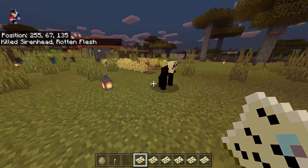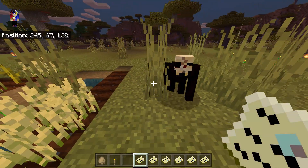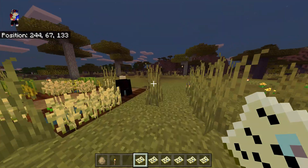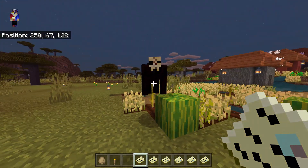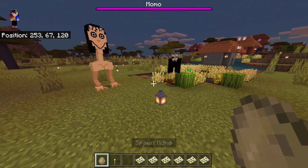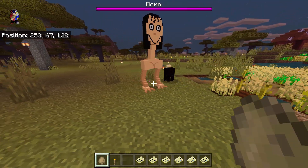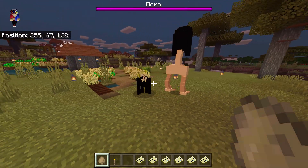Next one we have the Seed Eater. It's like the villain from Friday the 13th, and this one is like a gorilla. So let's now spawn Momo. They are not fighting — I don't know why.